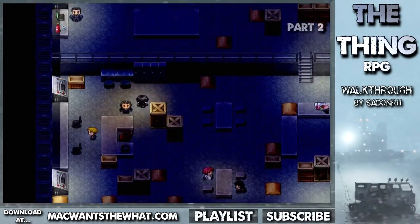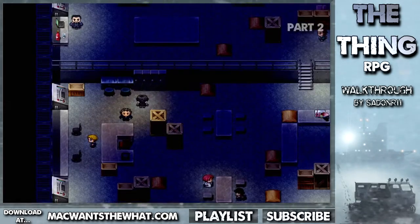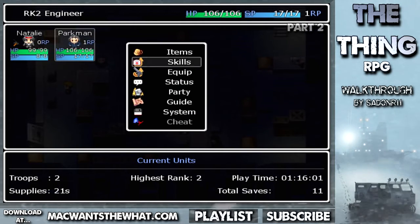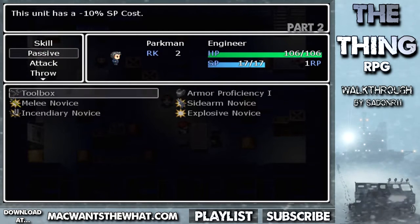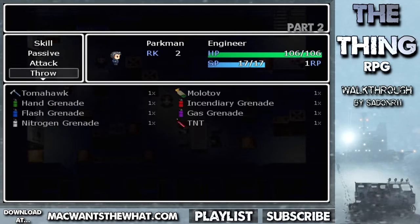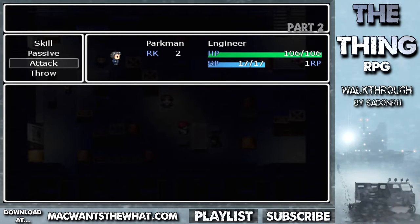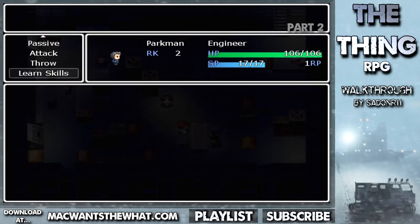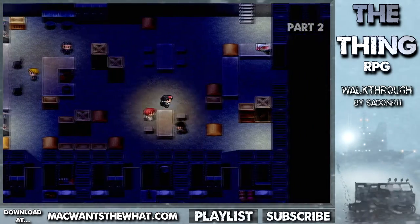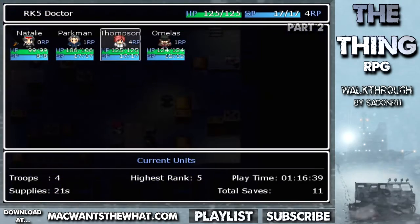Your voice reminds me of a character. Let's talk to this guy — he's in my party. Parkman — you're an engineer. He has one rank point. Toolbox skill: enables this unit to equip light armor. He has some tomahawks. It doesn't look like he can learn any new perks right now, so I guess I'll just use him around fixing fuse boxes and stuff.